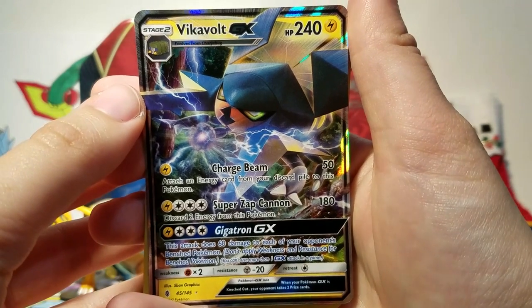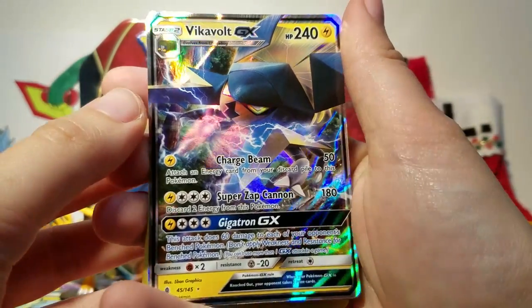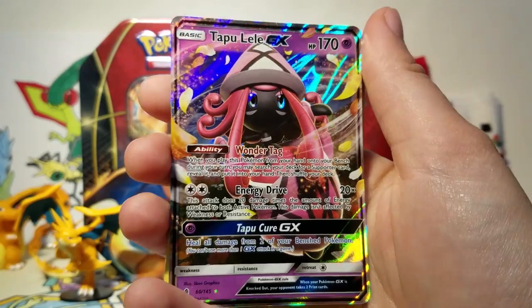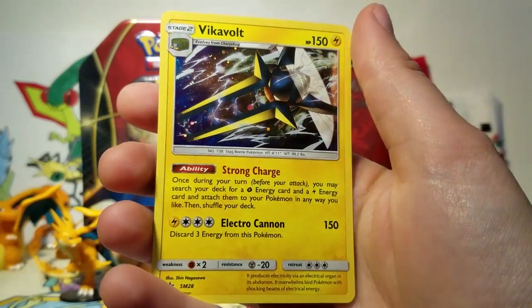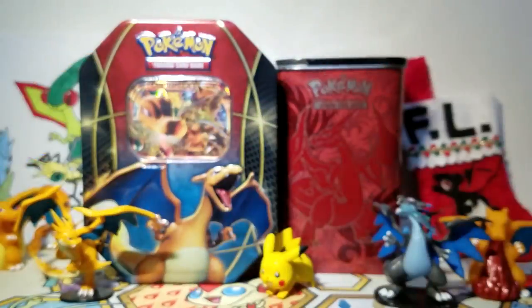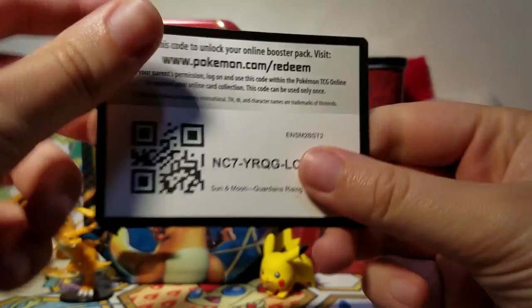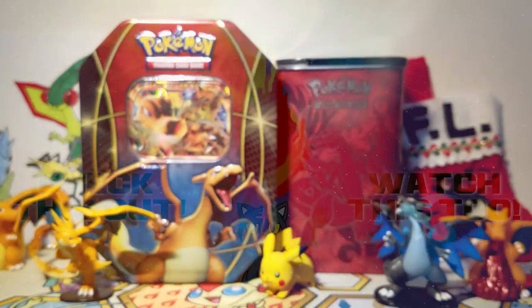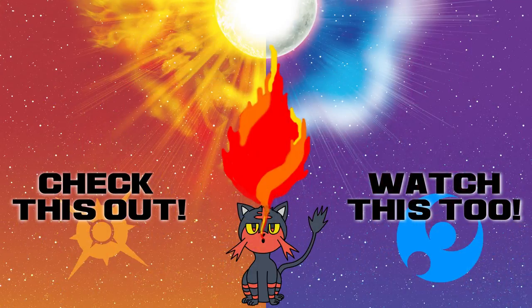So this was an outstanding blister — I cannot believe it. We've got a Vikavolt GX to match our Vikavolt promo, then we've got a Tapu Lele GX, holy crap, and then finally we have our Vikavolt promo. What an excellent blister — that's been a long time since I pulled something that cool. Here's a code card for you guys to celebrate. Comment and let us know what you got so we know you've taken it. Thanks for watching everybody, and I'll catch you all on the flip side.